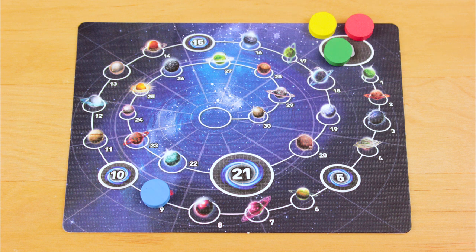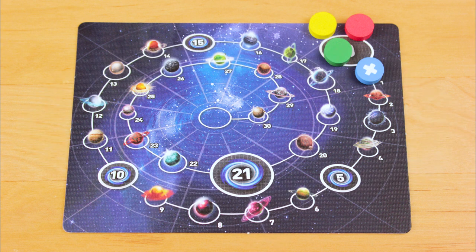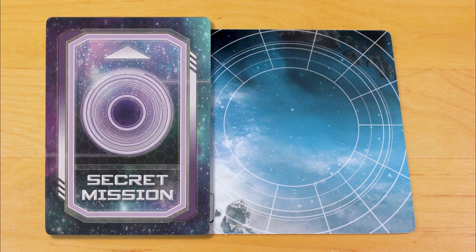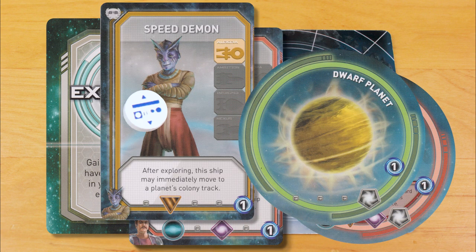If anyone cracks 30 points, you can flip the token to its plus side. The youngest player goes first, and play continues clockwise. Two conditions trigger the end of the game: either someone hits 21 points as usual, or the exploration deck runs out. Keep going until everyone has had the same number of turns, then reveal the secret missions and score points for the pilots, the drones, and the dwarf planets, along with the points for collecting badges.